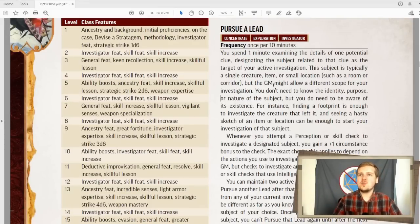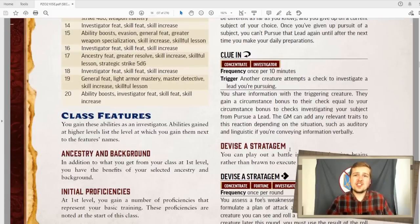It gives them something to be doing outside of combat, which is a lot of what the investigator is about. Clue in is a simple reaction that basically lets you use pursue a lead to assist your ally. If your ally makes a check to investigate a lead that you're already pursuing, you can use your reaction to give them plus one to that check. It's a little niche, but it's really good. And especially if you're following something like in the wild, like an animal, and the druid is trying to investigate the tracks — they probably have a higher nature skill than you. So you can give them your plus one from pursue a lead and let them handle the nature check.